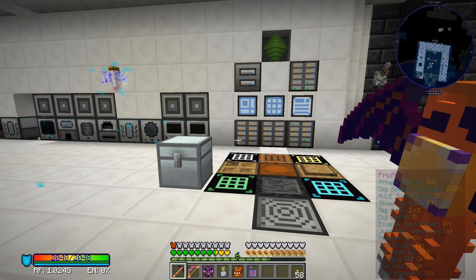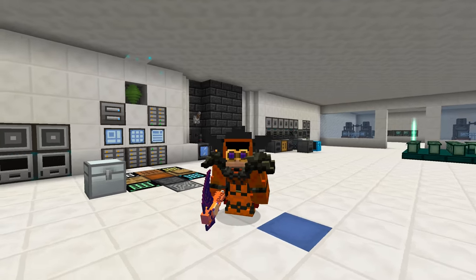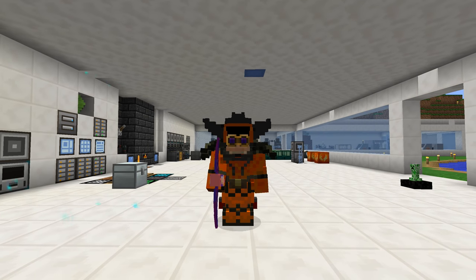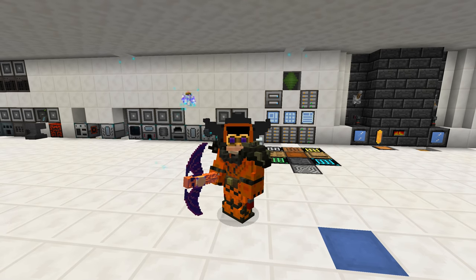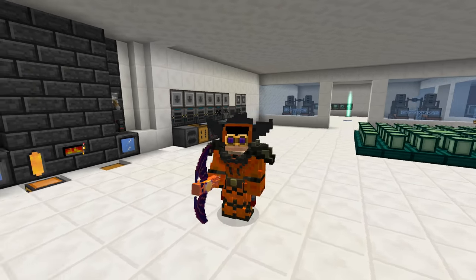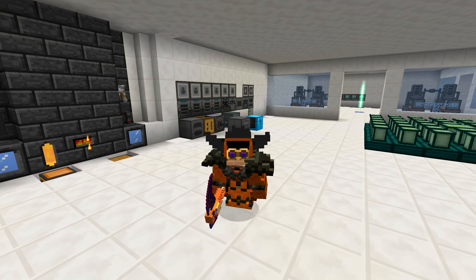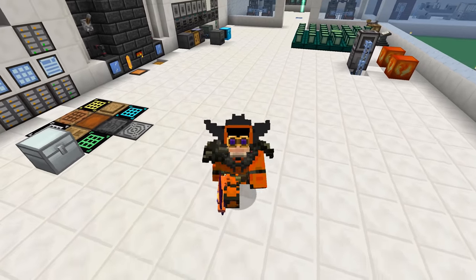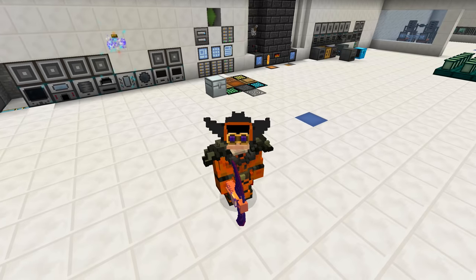We have run out of time for today. We got three creative fluid tanks made and we are working on our creative gas tank — we should be able to get that done next time. Then we could start looking at getting the creative storage upgrade done. Once that's done, any item we can make in the game we should be able to put into a storage drawer and extract unlimited amounts. That's going to help us out a lot. Anyway, that's going to do it for today — thank you guys for watching, remember to leave a like if you liked it, and we'll see you next time. Bye bye!